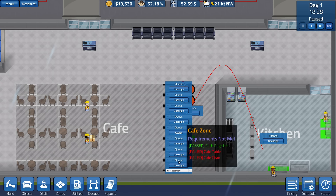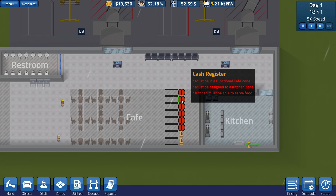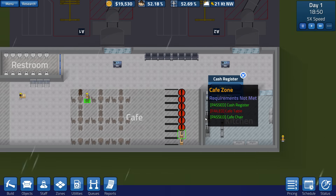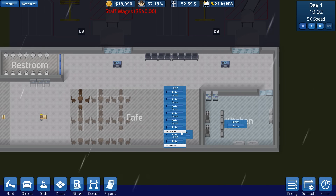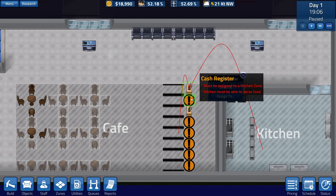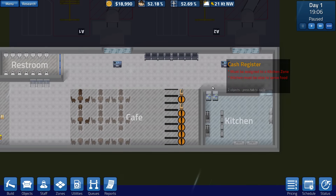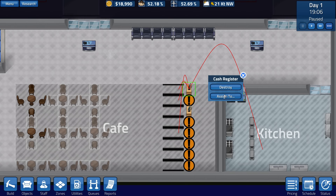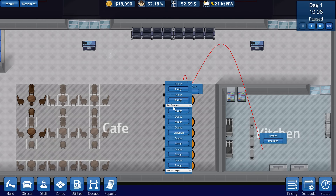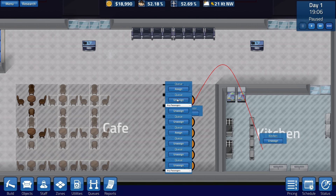This is so much easier. Oh shoot — I'm assigning them to queues, whoopsie daisy. This is really bad. I cannot assign them to random queues. Whoopsie, whoopsie, whoopsie. I didn't know I could actually do that — I thought I was just assigning that differently. Okay, okay. There's a lot of work that goes into this, I'll tell you that much.